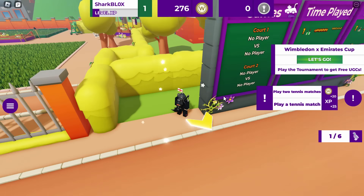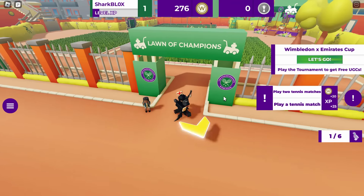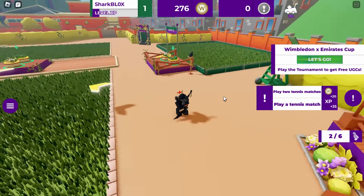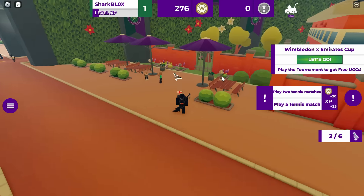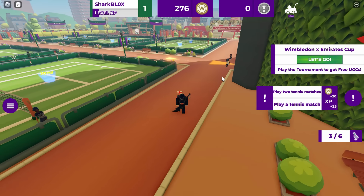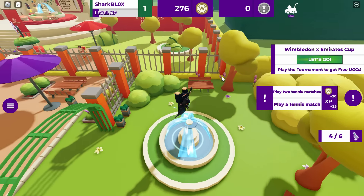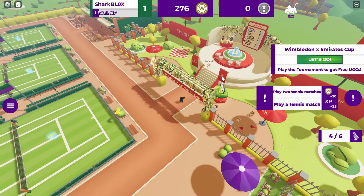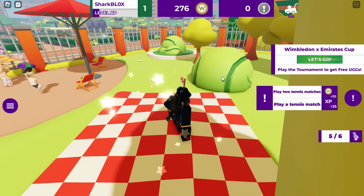We are going to do the pigeon scavenger hunt - six pigeons total. Number one is over by the scoreboard. Then walk around the corner and there should be another pigeon in the lawn area where it says 'Lawn of Champions' - that's pigeon number two. Then go into the main area and find one of the pigeons by the umbrella, the benches, and the little hedges. Then walk up to the water fountain for your fourth pigeon. In the Emirates area there should also be one on the picnic blanket - that's five out of six.